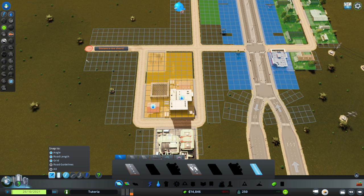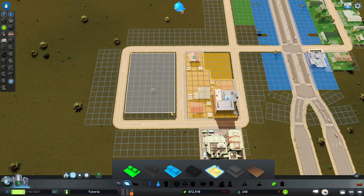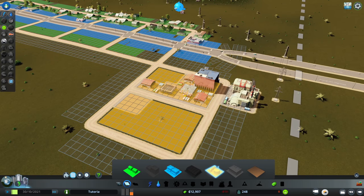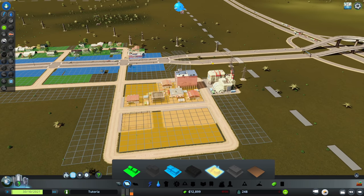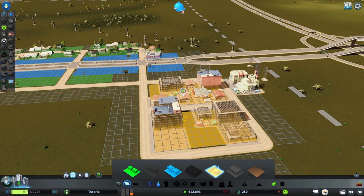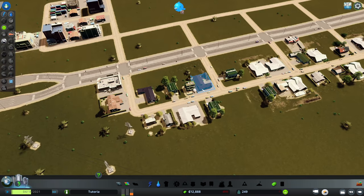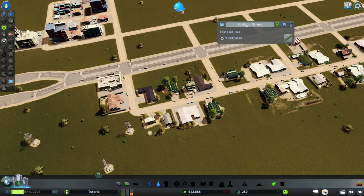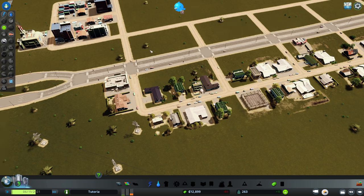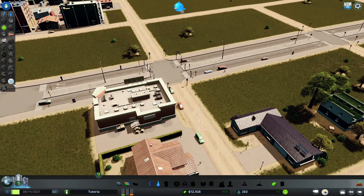We're going to extend our industrial district out, but we don't have water there, so let's take care of that first and then zone additional industrial. Industrial should be placed very close to the highway entrance because it has one of the highest trip generation rates — if it's further in, all that industrial traffic will head down our main street. While we're thinking about it, let's rename the main street. They must have missed a traffic signal here too, so we'll add that.